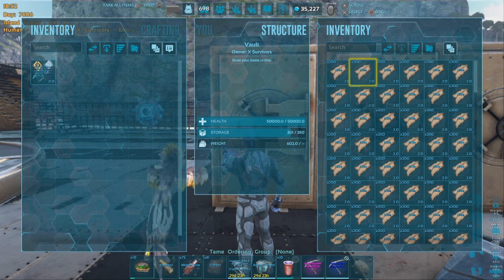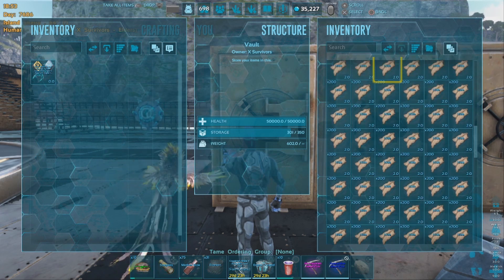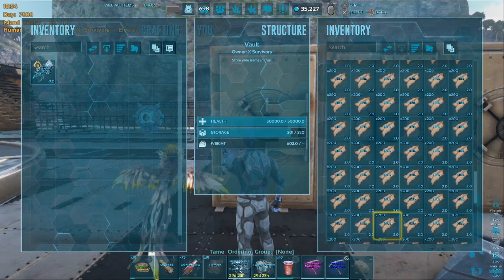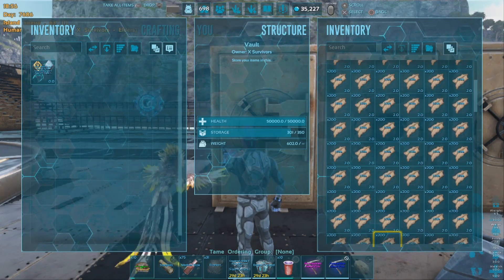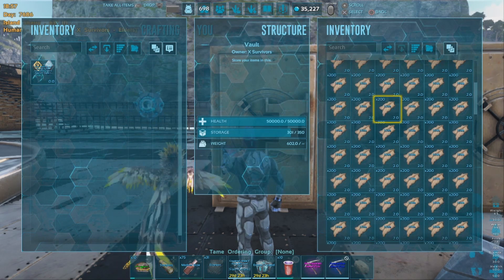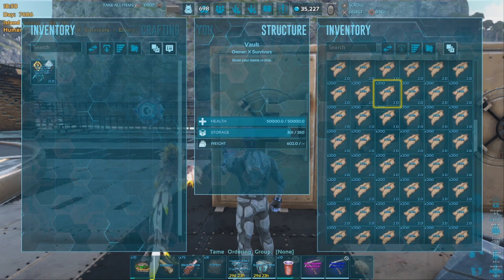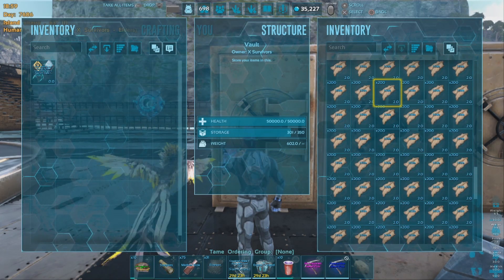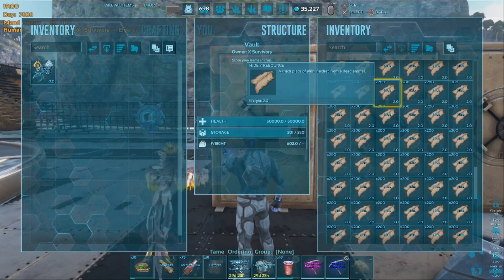We barely didn't make the full slot cap, but as you can see we did get a full slot cap of hide in less than 10 minutes. Super easy to do, anybody can do it, and this way you will always have hide for saddles or whatever you need to craft.